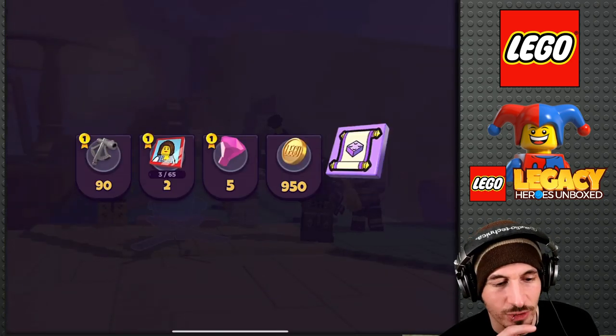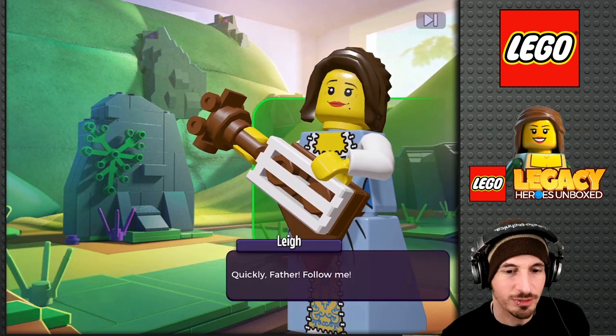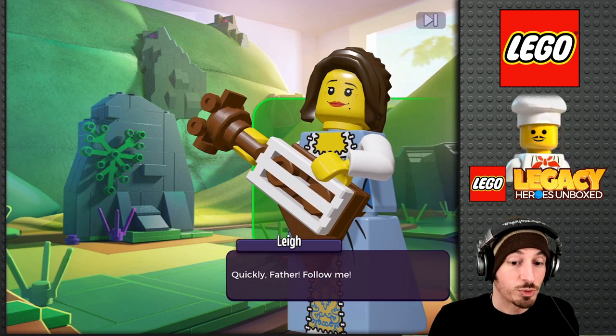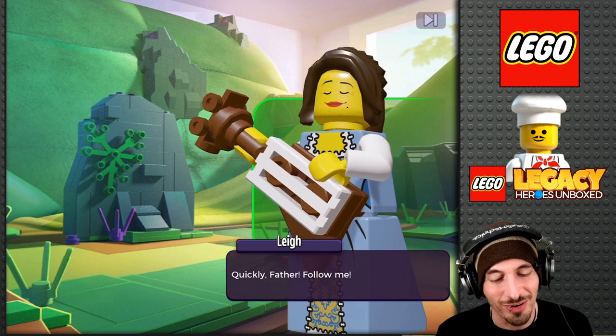You know what would be weird? That Zane — it would be weird if he was not a robot. Is that supposed to be a guitar? It's got the tuning pegs, it's got the neck, and like... are those supposed to be strings? How would you make a Lego guitar?